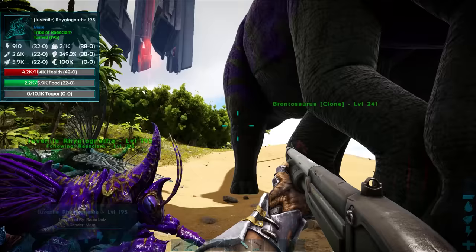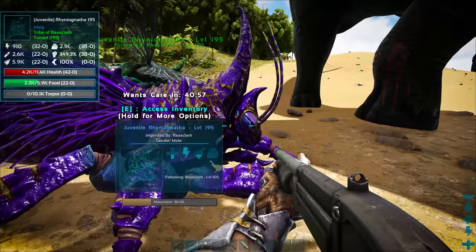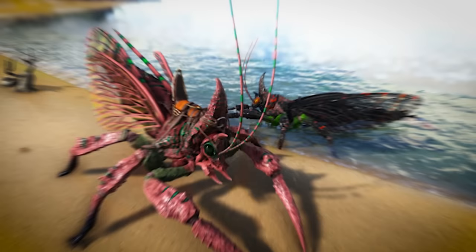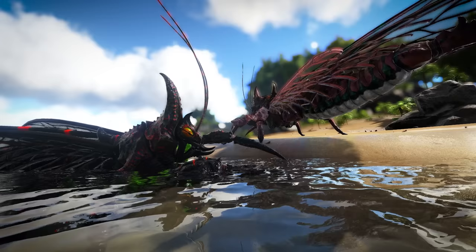Still not quite the same level, but you'll notice that with the birthed Rhino-Nathas, they don't inherit any movement speed, meaning it's always going to be a lower level than the creature it pops out of — meaning you've got lower level Rhino-Nathas with much stronger stats than possibly any other dino of that same level, if that makes sense.